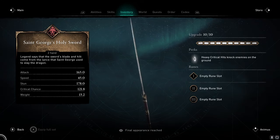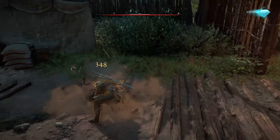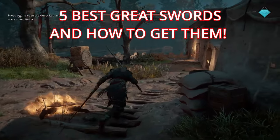Greatswords are some of the best weapons you can use in Assassin's Creed Valhalla, but like all weapons it can be hard to know which ones are worth spending your time on getting your hands on. So in today's video I'm going to be telling you the 5 best greatswords in the game and how you can get them.